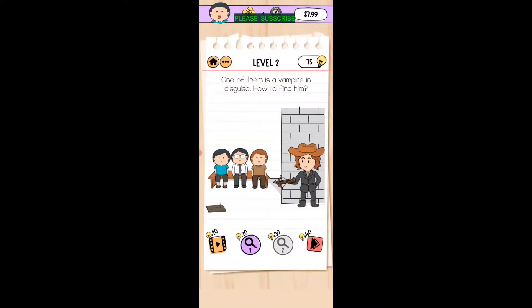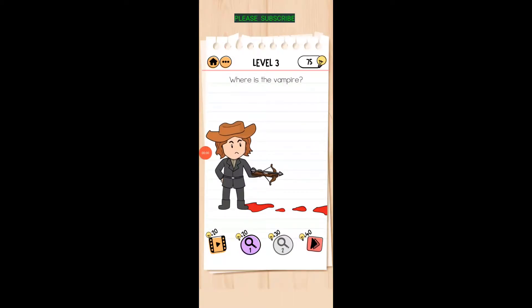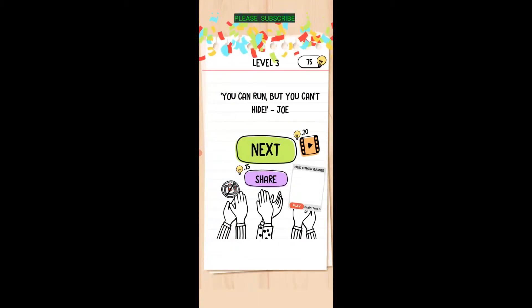One of the monsters is a vampire in disguise — how do we find him? Get a little blood, drag it over here, then take that blood and drag it by these people. There are the fangs — there you go. Where is the vampire? Just swipe to the left and it shows where it is.